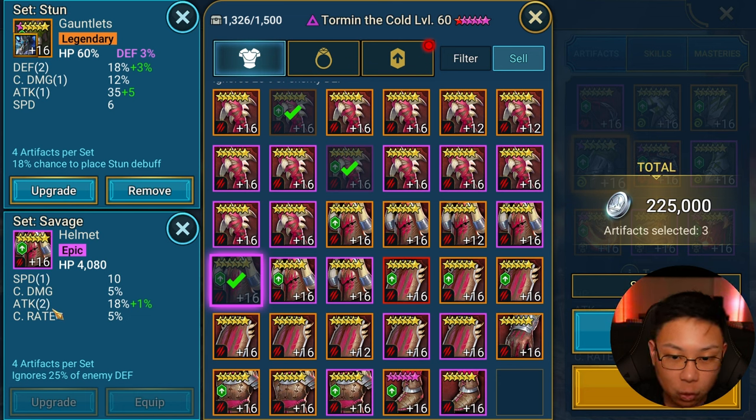If I had rolled crit damage that would have boosted it up in my opinion, or if I rolled a triple on one of these that might be better. But we got a double on attack rolling 18 — that's pretty good — and speed is a good roll. I would have preferred a triple crit damage or triple speed, which would have been huge. I feel like attack is a little easier to attain versus speed or crit damage.